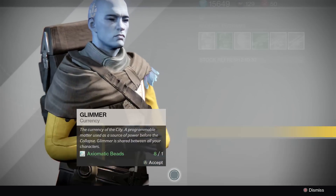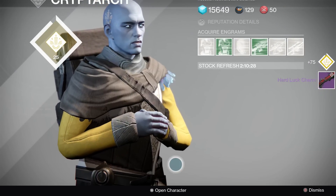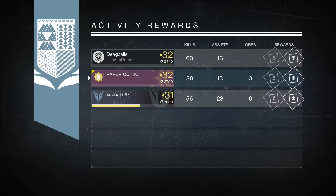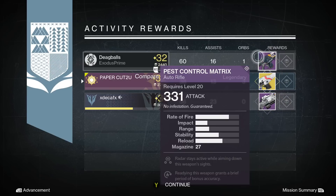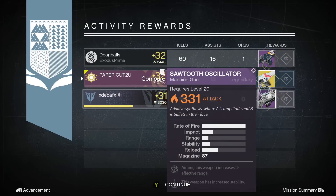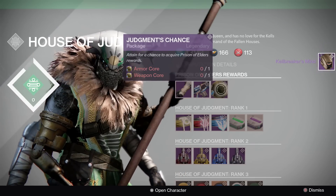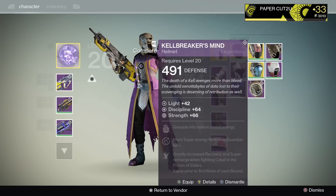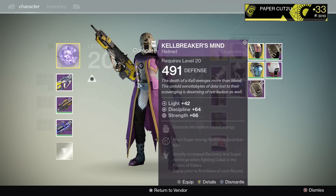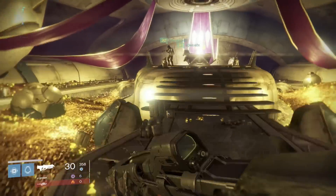The cycle continues — I get a package, go back to the Cryptarch, and it happens again. I have one more blue, trade it in, and it turns into a Hard Luck Charm. That pretty much sums up my experience with Destiny — it's all about luck and it was a little hard on me this time. But this has taught me a lot: just embrace RNG and go at it. This helmet I ended up getting is actually great for the Cabal room — it lets me regenerate shields at a pretty fast rate.